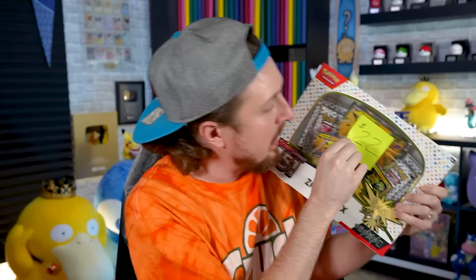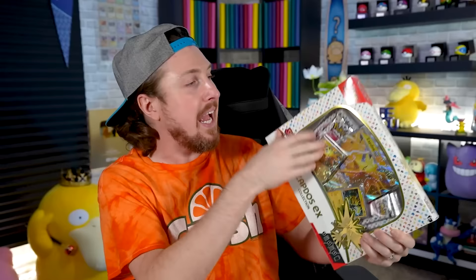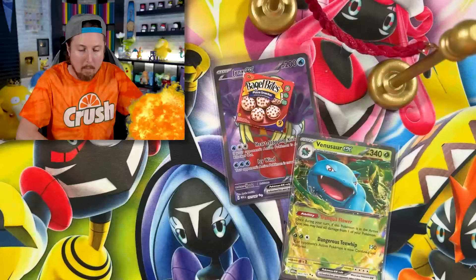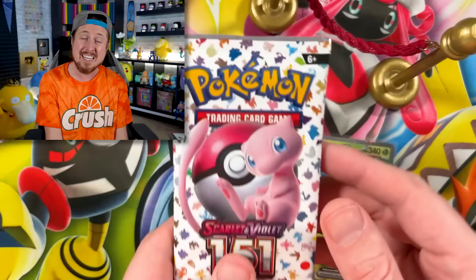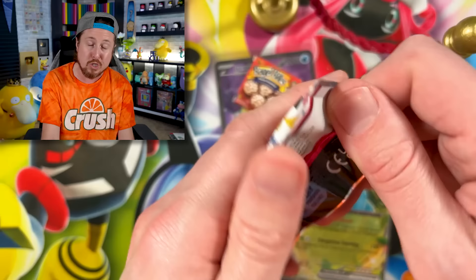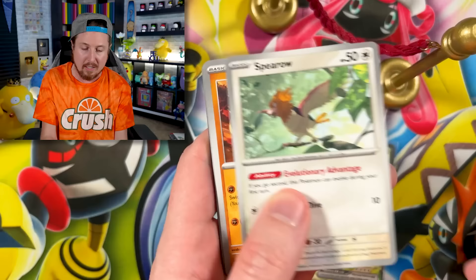The $22 Zapdos EX Collection Box is next. A little bit more expensive than the poster box. We do have the code card and four packs. For about $7 more you get one extra pack — so four instead of three. You also get a promo that you can only get inside this box, plus a jumbo card and that Electabuzz, which has a different holofoil pattern but is not a promo.